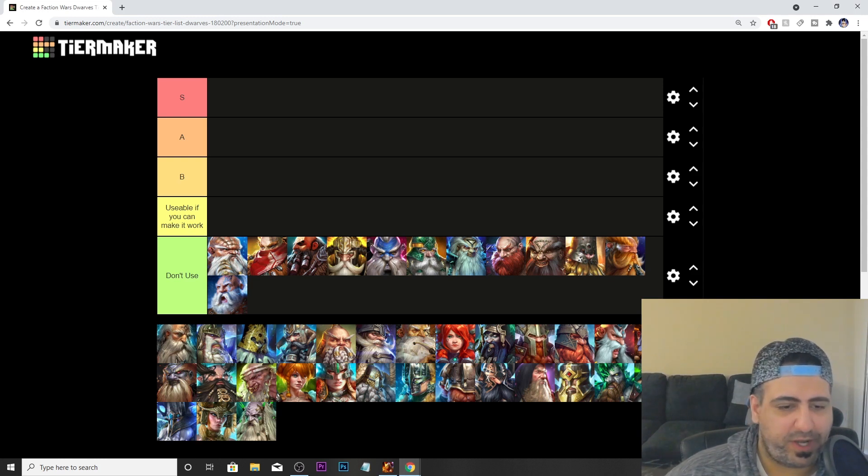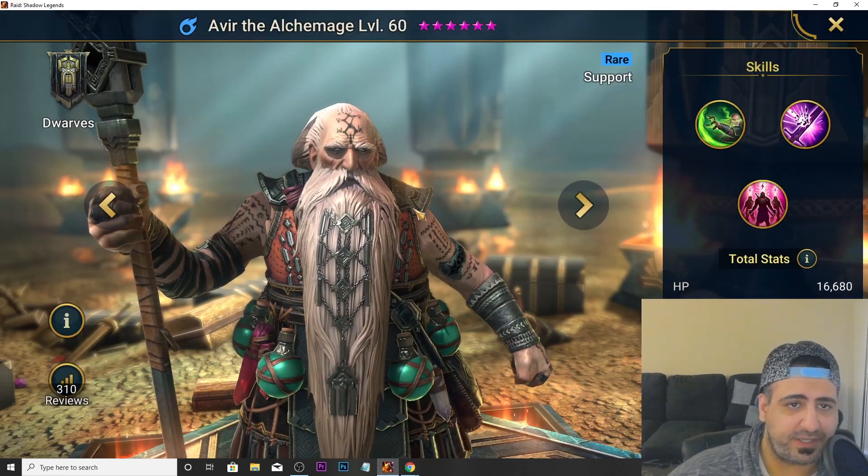Welcome back to another Raid: Shadow Legends video, this is Ali Plays. Today we're doing the tier list for the Dwarves faction. I've already placed the trash dwarves in the 'don't use' category — this is only for Faction Wars. Unfortunately there are a lot of champions you should not be using for the Dwarves faction in Faction Wars.